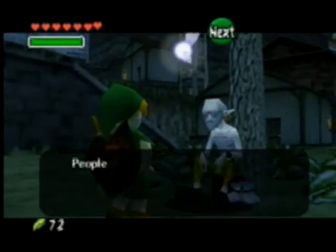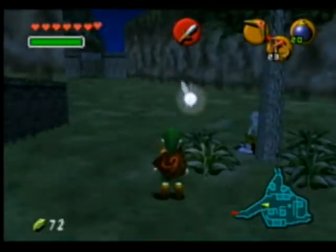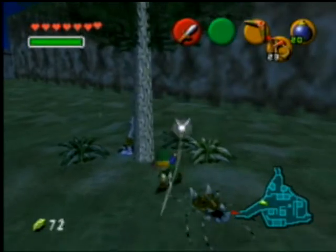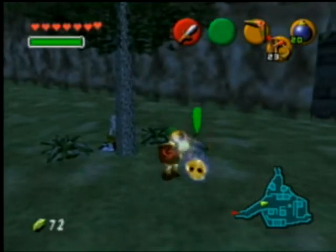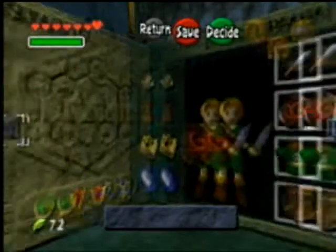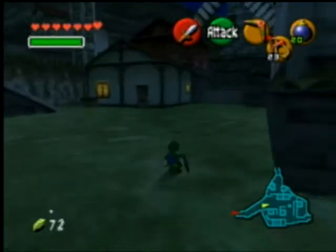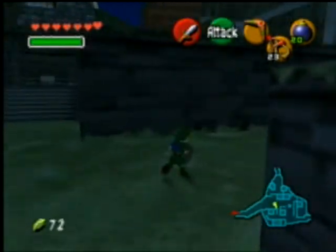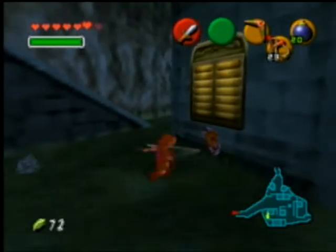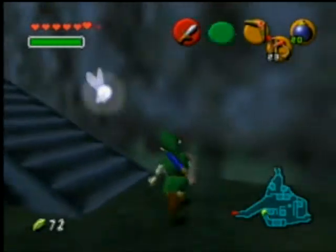Let's see what this guy wants. I remember correctly there might be a Skulltula in this tree at nighttime, but I know there are other Kakariko Skulltulas. There we go — another Golden Skulltula! That puts us at 14. There are more to be found in Kakariko at this very moment. Oh, one right there — that puts us at 15. There are actually a bunch in Kakariko.